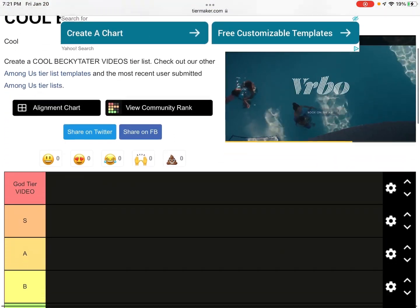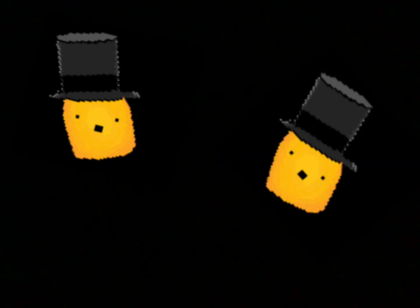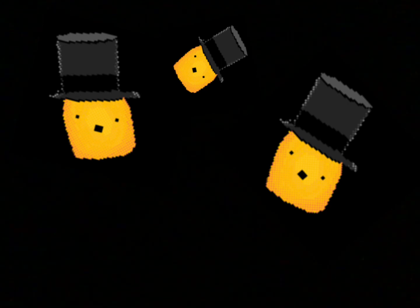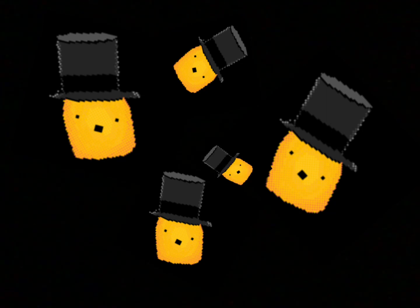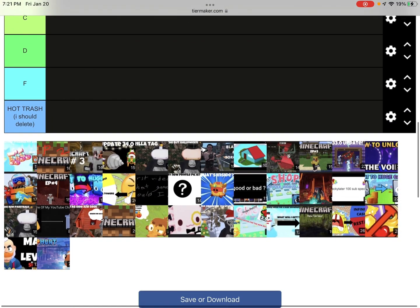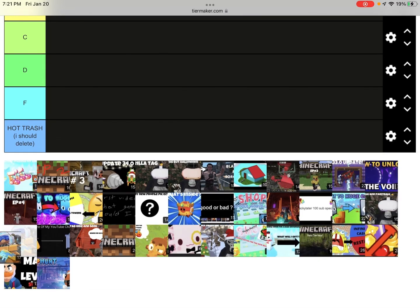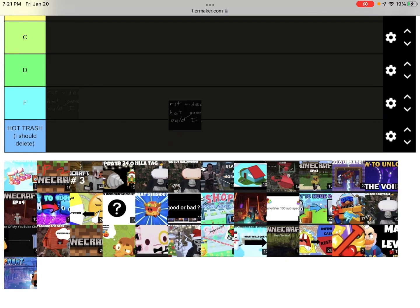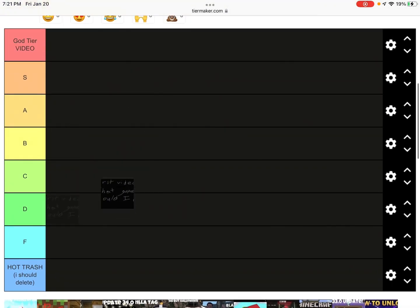If you guys want to play along, here's the name right here — search up Tier Maker, click search, and type in 'Becky Tater's Cool Videos Tier List.' That's all you need to do. Let's get straight into it. First up, I've got my first video.